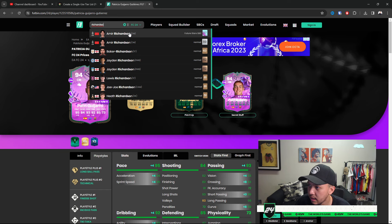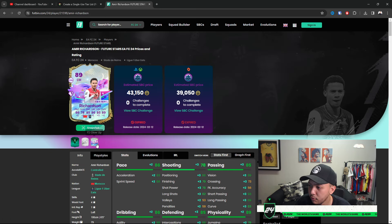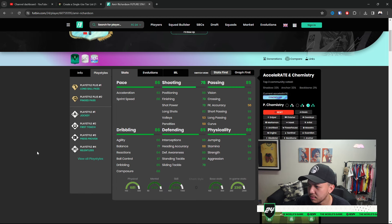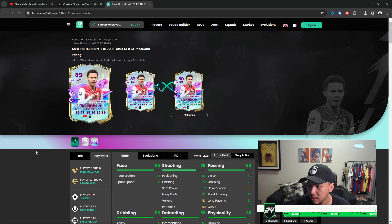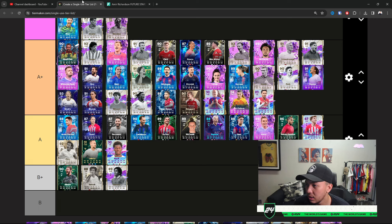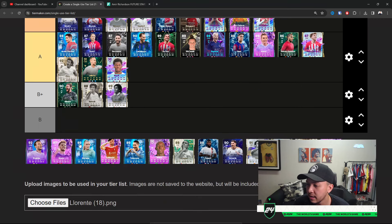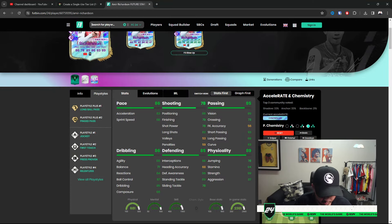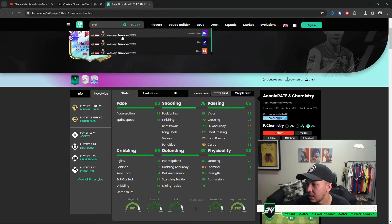Richardson — probably one of the better cheaper midfielders in the game. You can increase his card if you did the Glow Up evolution — a lot of people did, and he is insane in game. This card is amazing; it just lacks finishing. Play him more as a box-to-box CM. The lack of finishing is the only downfall, but A Plus suffices — he does exceed expectations a bit.